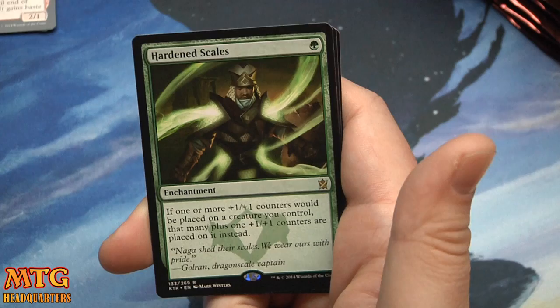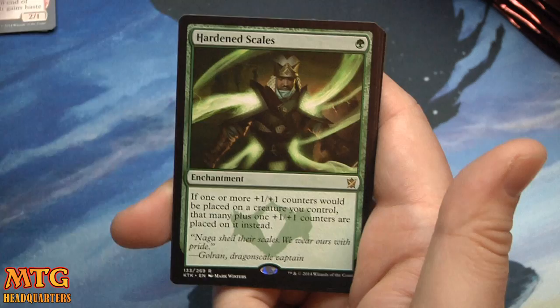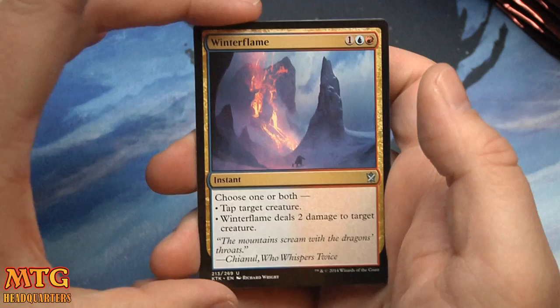Chief of the Edge, Swarm of Bloodflies — that card can get bonkers — Tusk Guard Captain, and Hardened Scales: one mana enchantment. If one or more one-one counters would be placed on a creature you control, that many plus one are placed on it instead. Somebody might break that card. I've never felt more confident going into standard — Khans is definitely going to present a very interesting standard environment with a lot of splashing.